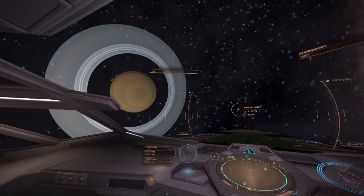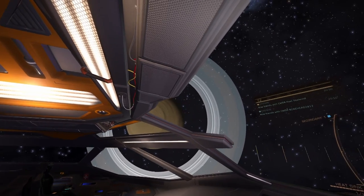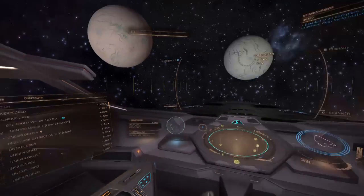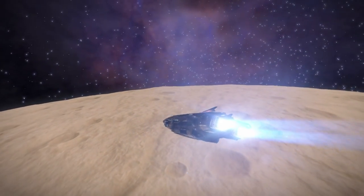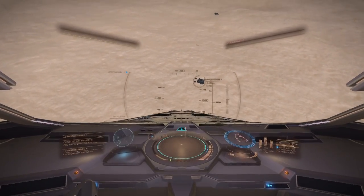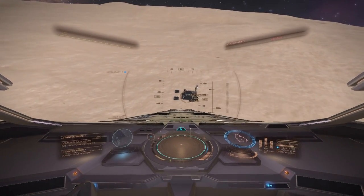Another system now, and we are picking up signals of a settlement on the planet ahead. Wow, look at that ringed gas giant — just lovely. Take us to the settlement, Ben. This is not a landable settlement; they will not take kindly to our presence. Give the control tower a quick buzz then and we will get out of here.